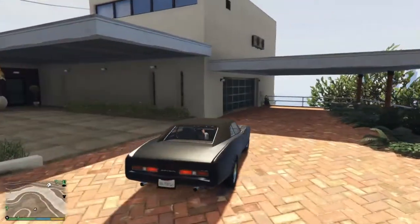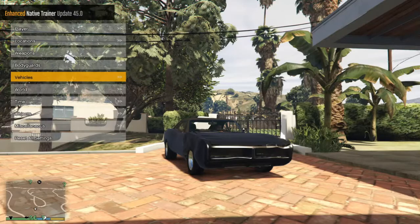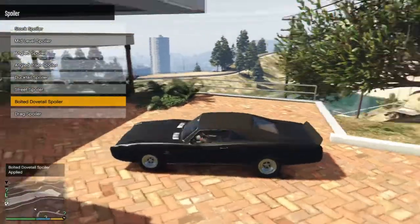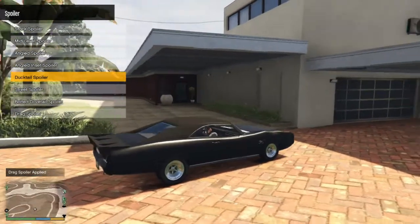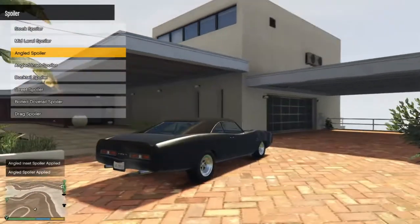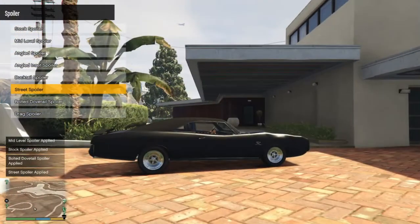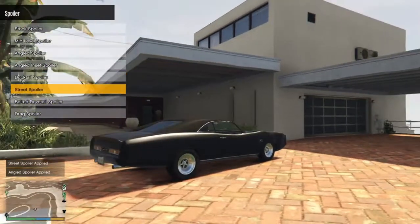So what we're gonna do today, we're just gonna kind of modify it, maybe fix it up, do a couple builds, and let's see what we got in modifications. We got eight spoilers — we got the normal spoiler, the drag spoilers, so it might be able to be a drag car, the angled inset spoiler which is kind of like a NASCAR spoiler, the mid-level spoiler, and the stock spoiler. I think we're gonna go with the street spoiler since that kind of looks okay on the car.